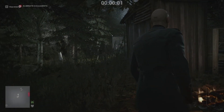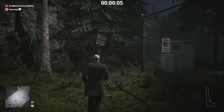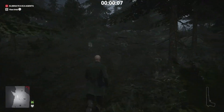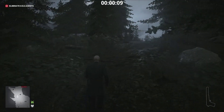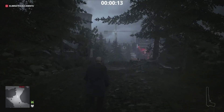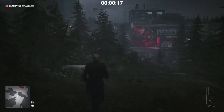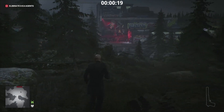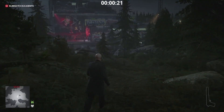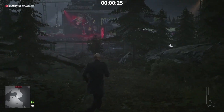Hey guys, welcome back to the channel! Today we're going to be attempting the Silent Assassin Suit Only on Master difficulty. For this one we need to start either at the bus stop or the radio shack in order to have our suit. You don't need to bring along anything — maybe a lock pick, which might make things nice and easy, but you should have your lock pick with you all the time anyway. So we're going to head to our first target.